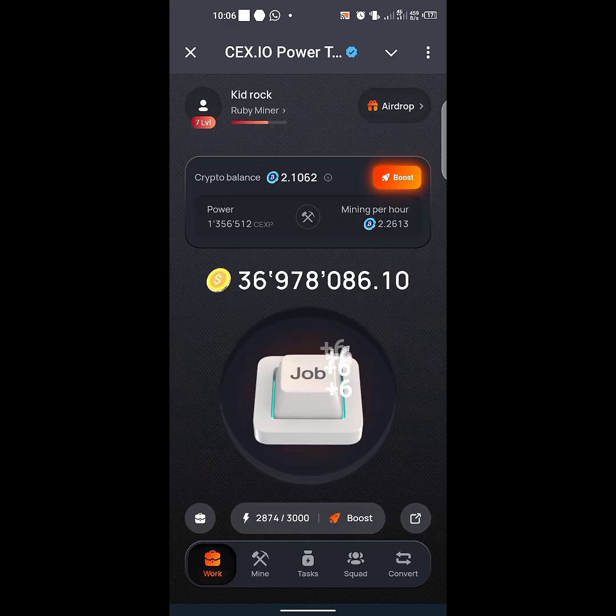Boosting will also help give you some coin, and we know the importance of this coin. This coin will be used to upgrade your CEX Power — that's CEXP, the CEX.IO Power. Your coin will be used to upgrade your CEX Power, and we all know CEX Power is one of the most important points we need to accumulate on the CEX.IO project.